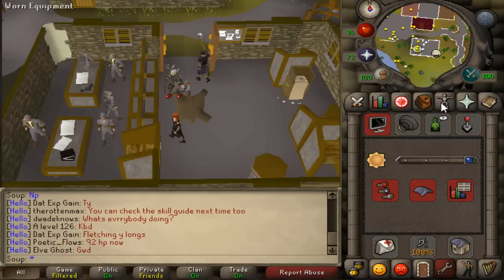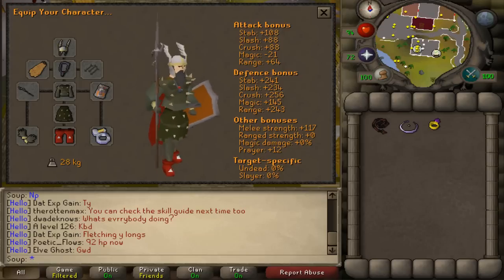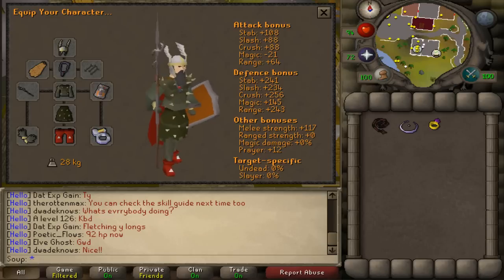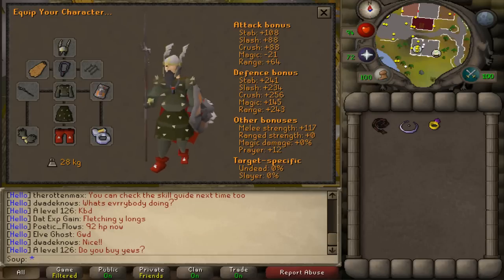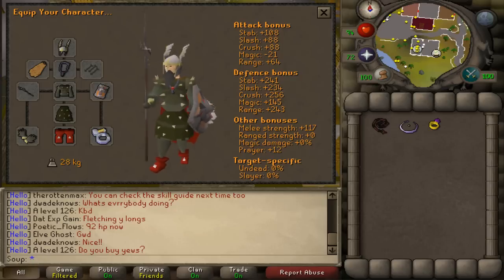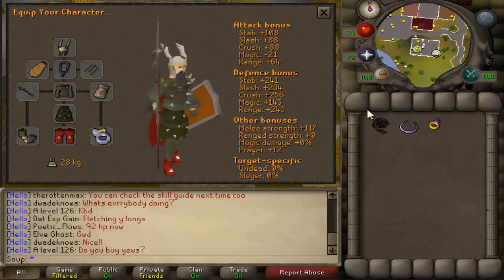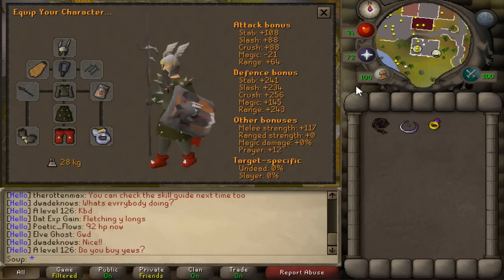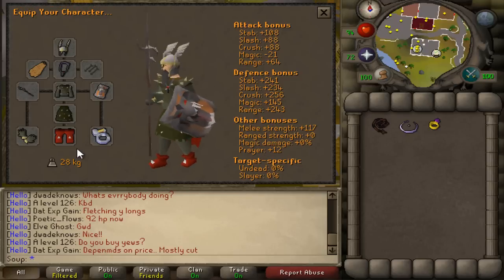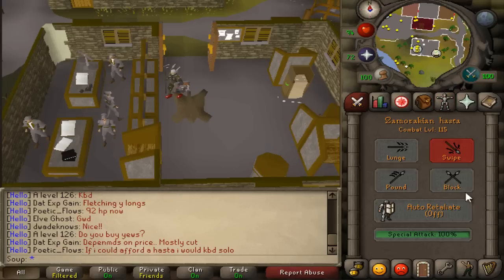Now for gear, they have high defense, attack, and hit points so they are pretty challenging to kill. I recommend having 80-plus Attack and Strength when you kill these. If you have lower than that, they may take a while to kill and doing many trips might not be worth it. I also recommend having 70-plus Defense so you can wear Karils gear.